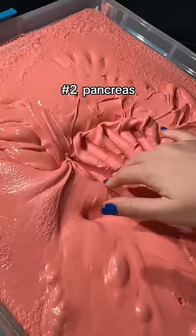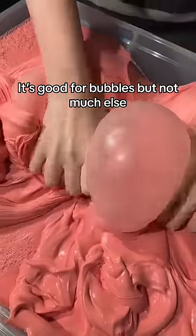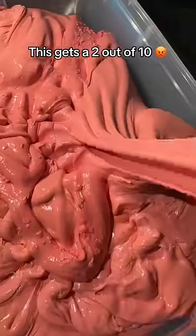Number 8, Pancreas. This boy is so thick. It's good for bubbles, but not much else. This gets a 2 out of 10.